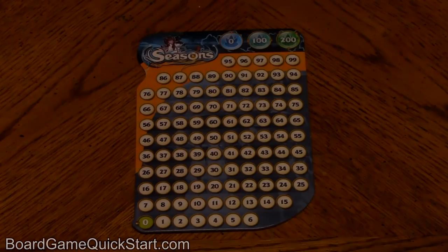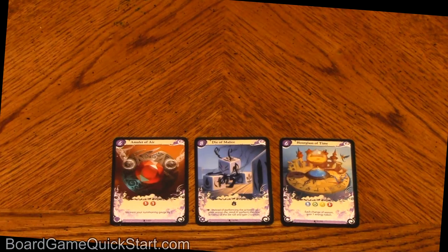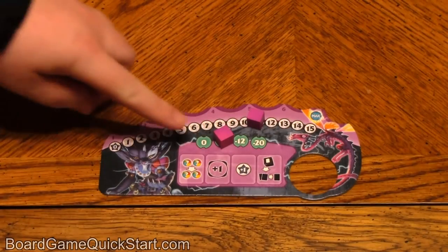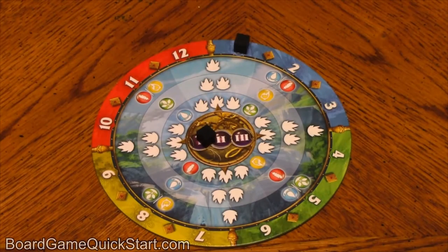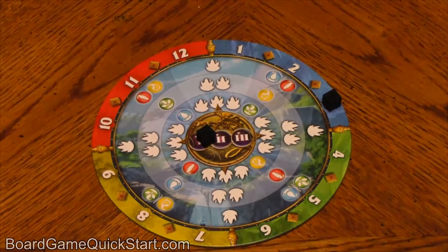You win the game by scoring victory points, and you gain victory points by moving up the crystal track and for power cards that you have in play at the end of the game. You can also lose victory points for power cards remaining in your hand at the end of the game, and for using special bonus powers that I'll explain later on. At the end of each turn, the season marker will move forward a certain number of months. The game ends at the end of the third year.